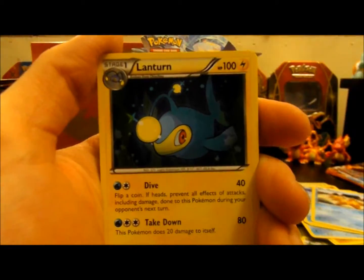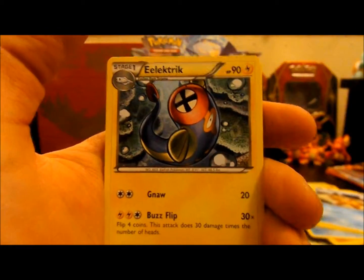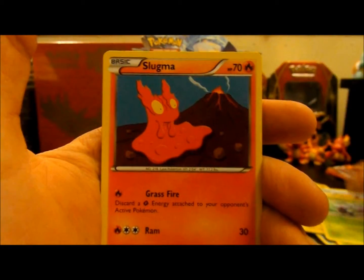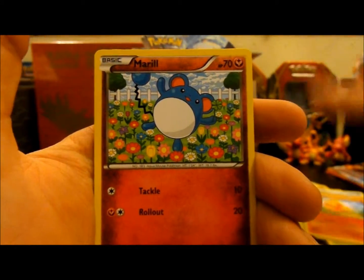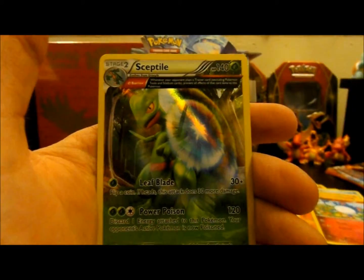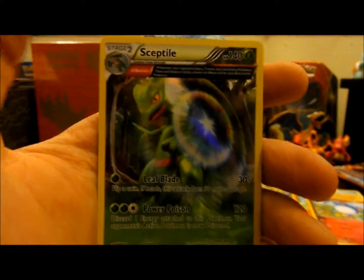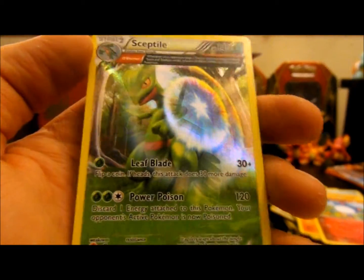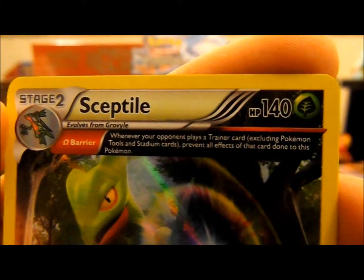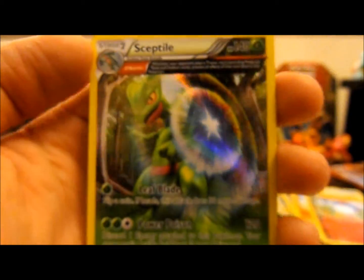So we have a Lanturn, Marshtomp, Electrike, Tangela, Illumise, Slugma, Torchic, Merill, and Flygon which is a Reverse Rare, and then we have a Holo Sceptile with Ancient Traits — this one also has Barrier, which is really cool. That's a really freaking cool looking card.